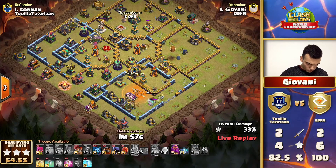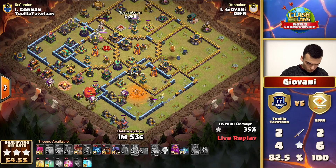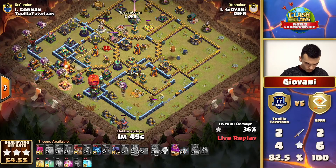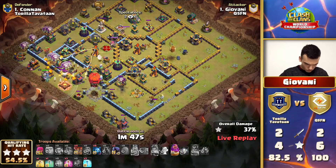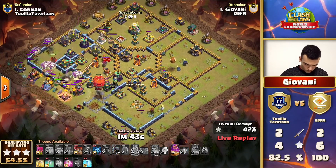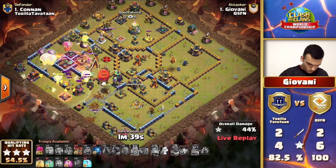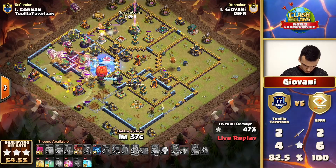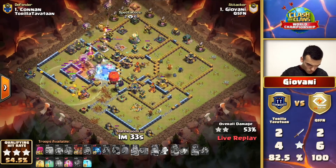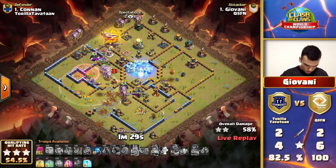Now a big lalo is coming in - a lot of loons with even a huge push for the core over some red bombs. Moving around with the warden eternal tome - he pops it, which also protects that lava hound. Very nice job there, and he's freezing up towards the enemy queen. The stone slammer is pushing its way through the space, but does he have ideal pathing? There's a lot of traps waiting for these balloons, which is probably why he has a heal spell.